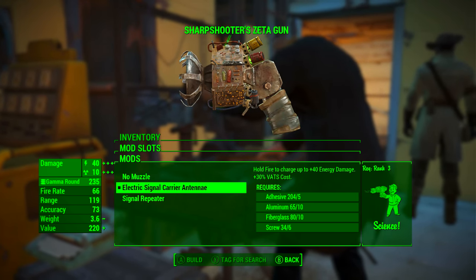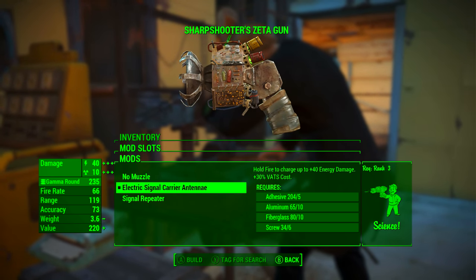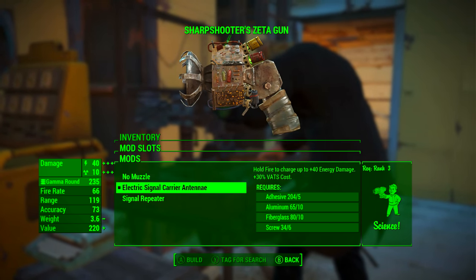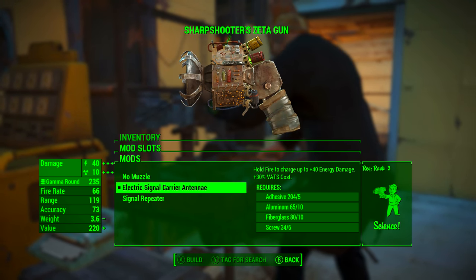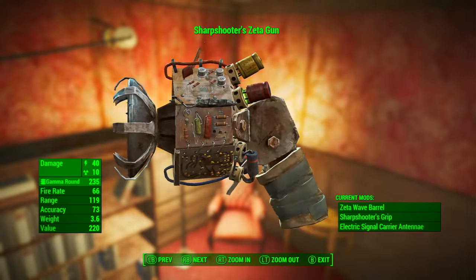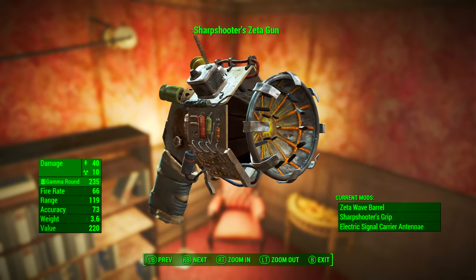And finally, we're going to be going with the electric signal carrier antenna. Hold fire to charge up to plus 40 energy damage, and plus 30% to VATS cost. Now given the Zeta wave barrel has such strange properties, this additional energy damage is most welcome. Once it has been modded out this way, we end up with the Sharpshooter's Zeta gun.